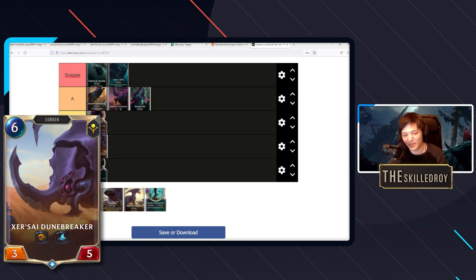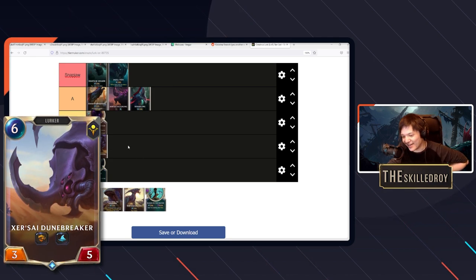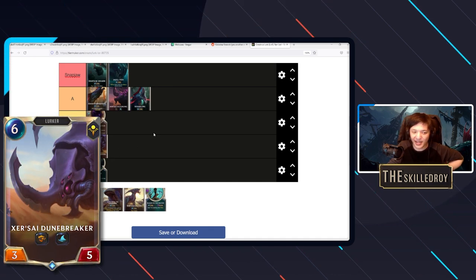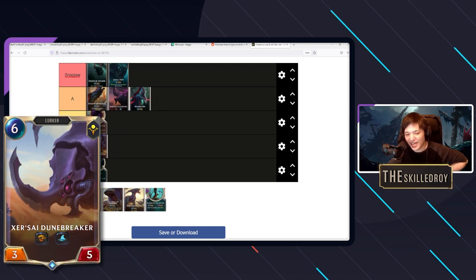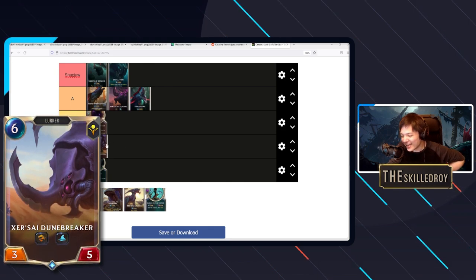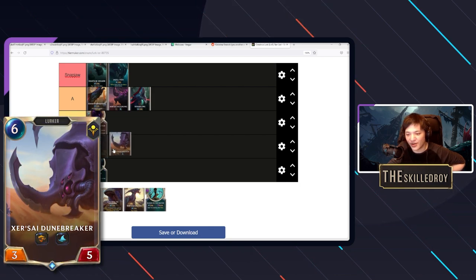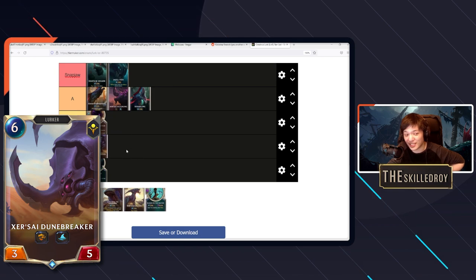Next up, Zersai Dunebreaker — my favorite beatly boy — he's in C-tier. He's not bad per se, but he's probably one of the worst lurkers. Even though he has the overwhelm keyword, at six mana you get answered way too often: bounced, removal spelled, destroyed. He's basically an alpha wildclaw. Six mana is a really awkward spot — it prices you out of so many cards. He's there to take removal spells for your Xerzerath and Reksai, not to win games by himself.